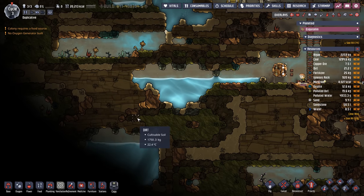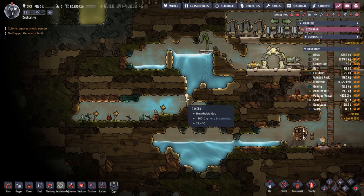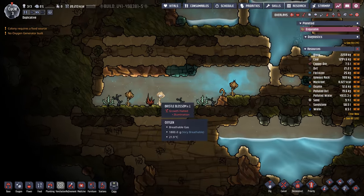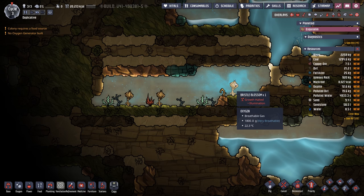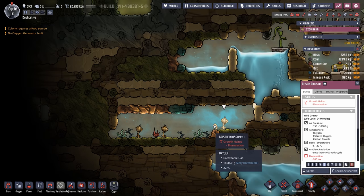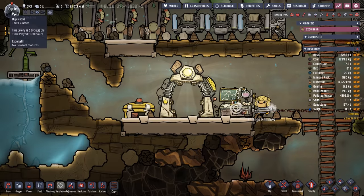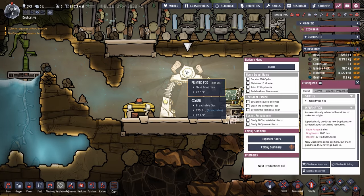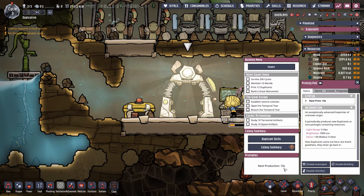Now it looks like the printing pod is about to hit. Before it does, let's plan our advance through this area — I think we're going to keep digging down. The temperatures down here look okay so far, which is good news. We'll be able to dig through here, maybe drop this water in and back it up, make a hole through here to drop this pond in. Looking at the timeline, we're already three-quarters of the way through cycle three and the printing pod still says it's only 10 seconds away.